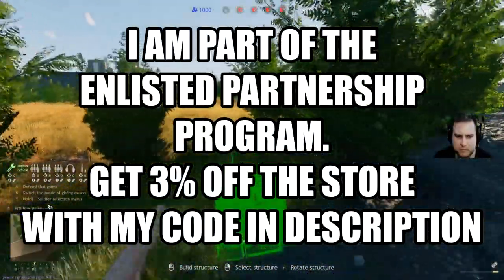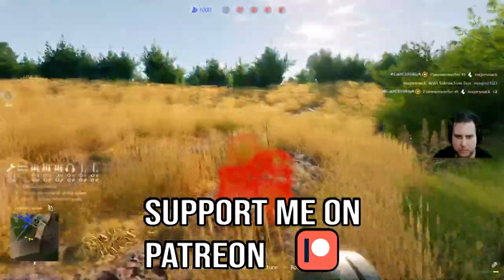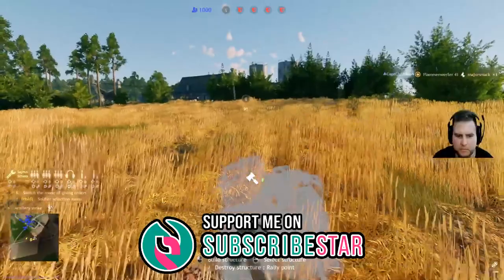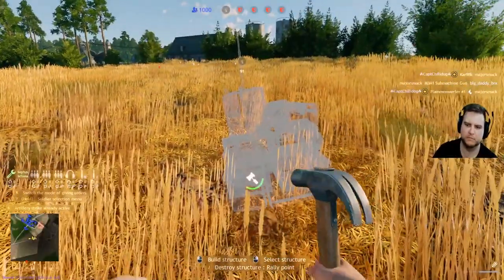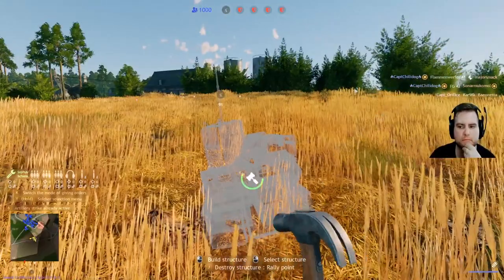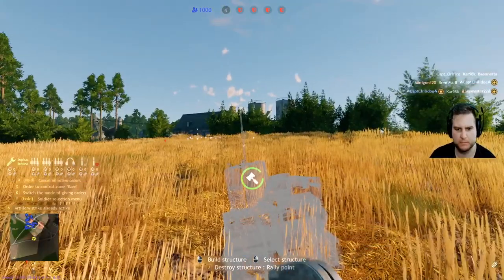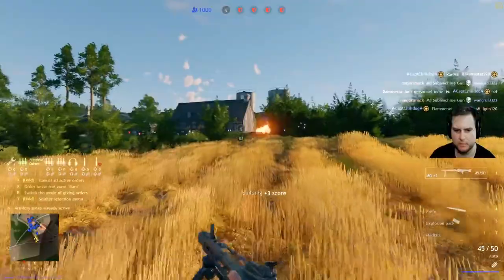Hello everyone, hope you're doing well. It is the summer season and what that brings is a new operation in Enlisted. Usually you have a winter event and a summer event in Enlisted, and also some other ones. This event is going to be called Operation Silent Hunter and it's going to be based around some pretty cool ideas, mainly stealth options and some pretty interesting squads.